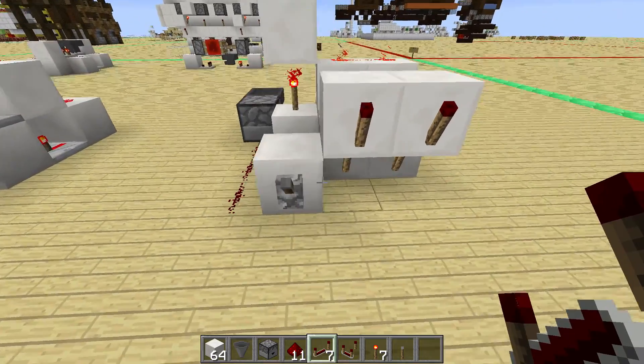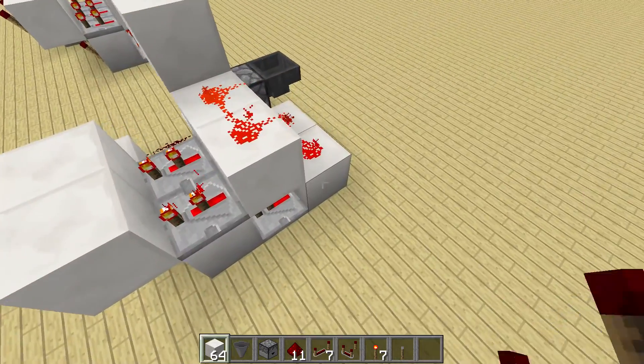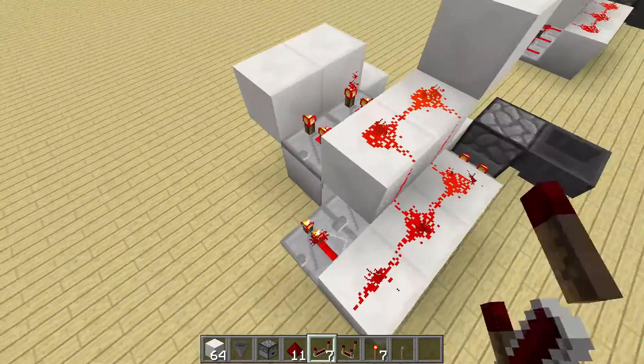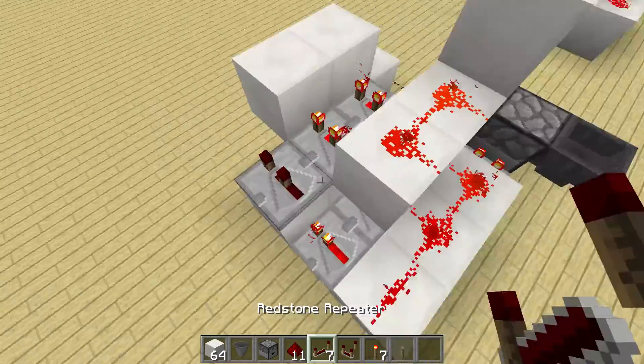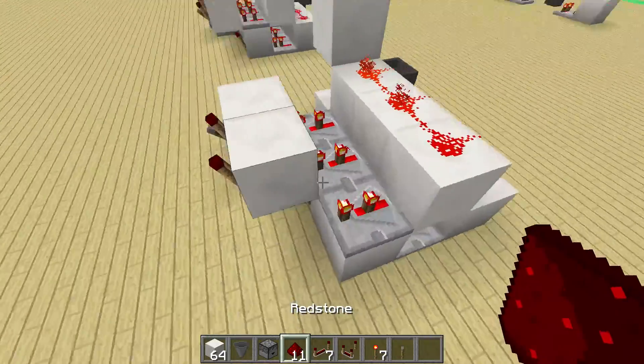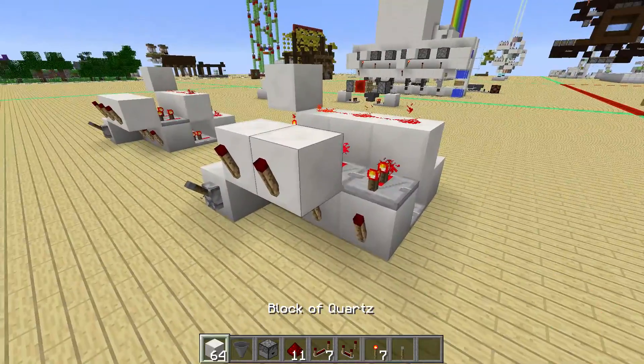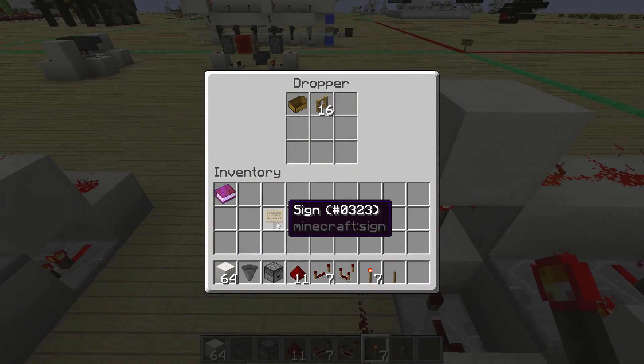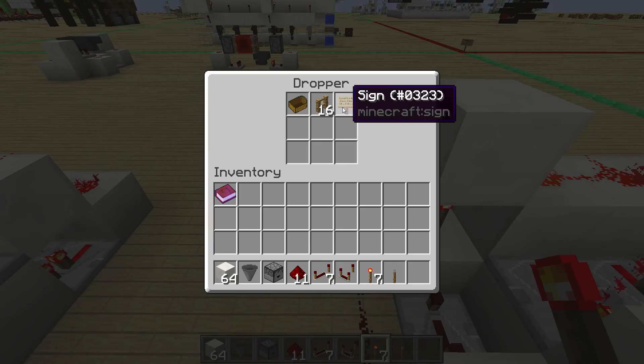And if you want to do this for three bits, you just need to add one more block and make the decoding one block wider — just like this — and then a redstone torch, block, redstone torch, and fill in 15 more fences and an item which is stackable to 16 items.